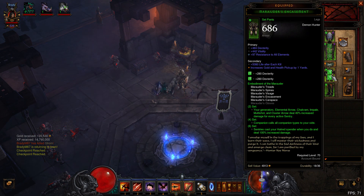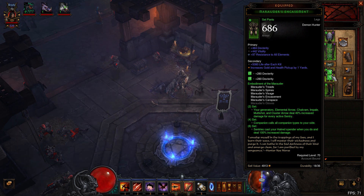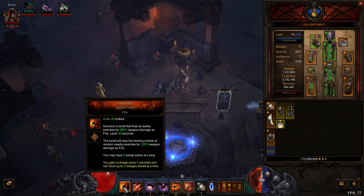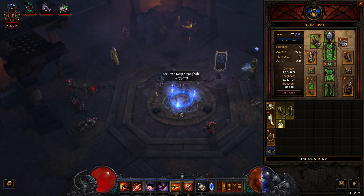The 6th set bonus now reads: Sentries cast your hatred spender when you do, and deal 100% increased damage. I don't really know exactly how that works, but people are saying it's dead because of that. However, they changed it so that it now has charges, and I think that means less hatred — I'm not sure exactly how that works.